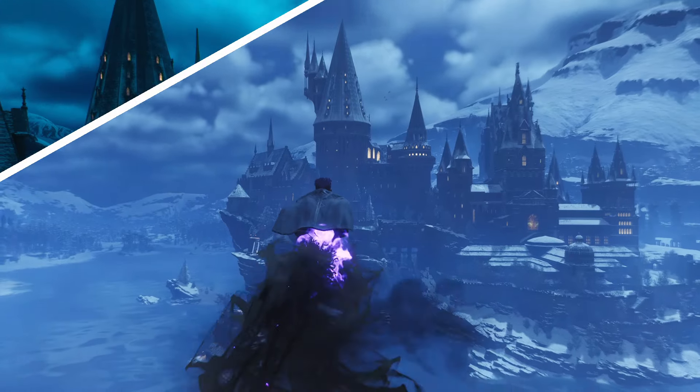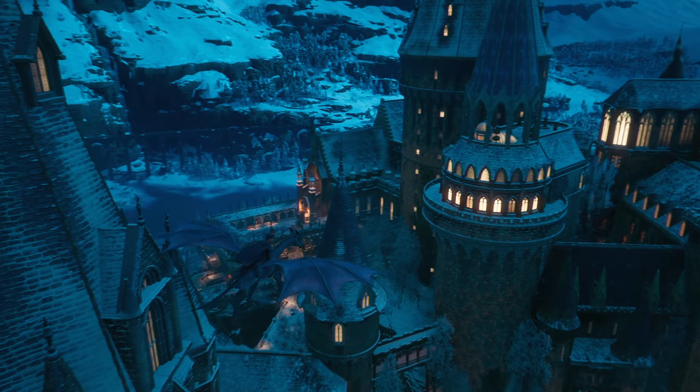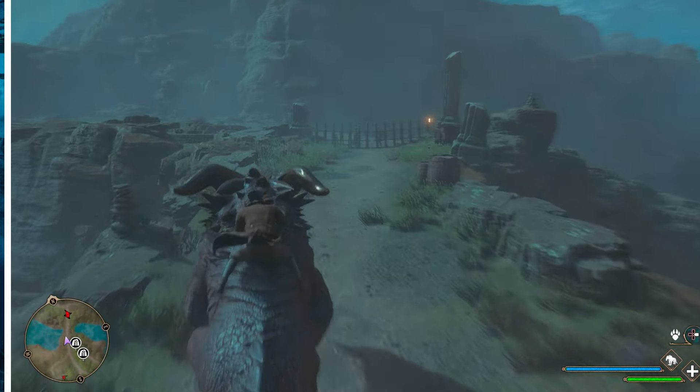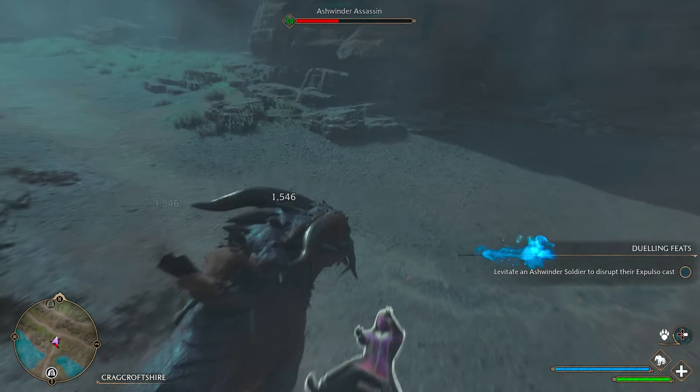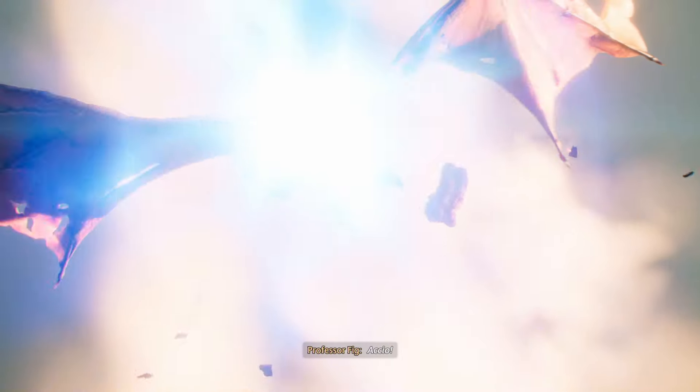On magical beasts, it would be different — some might run away when attacked, getting spooked. Others might help and fight back, like a Graphorn biting. Imagine flying on a dragon. Maybe with ancient magic we could tame them. Anyway — aerial combat, yes please, let's make it happen.